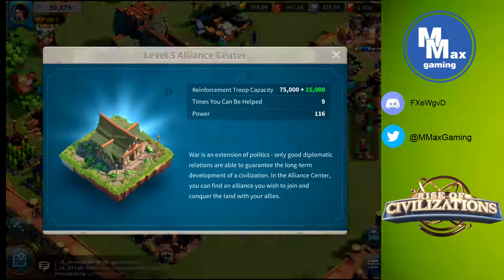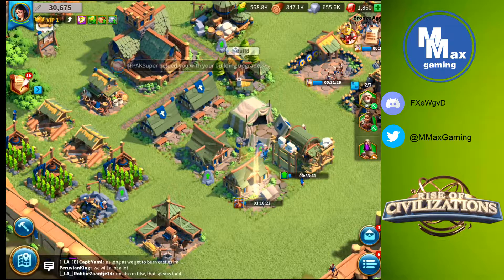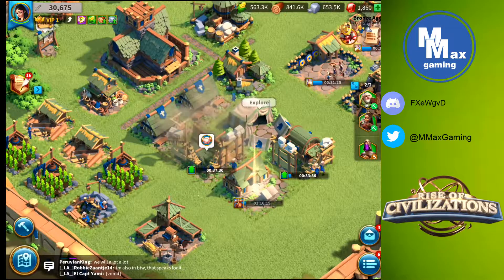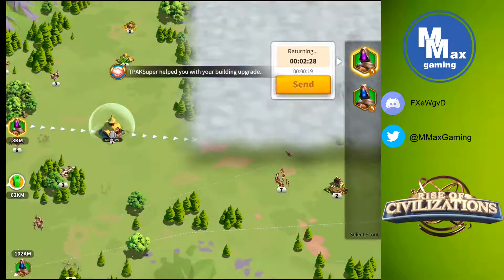We have our alliance center. If you remember, the alliance center tells us how many times we can get helped. Right now I'm at 9, and if I upgrade it to level 6 — which I can at city hall 6 — I'll be able to get help 10 times on every single thing I upgrade. Let's go ahead and get that started.